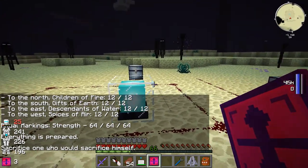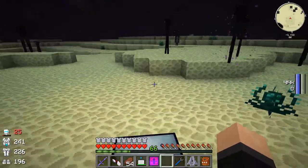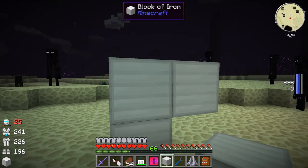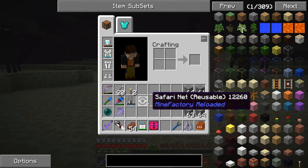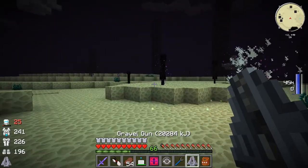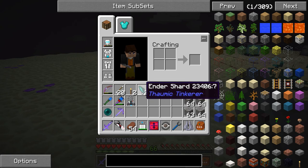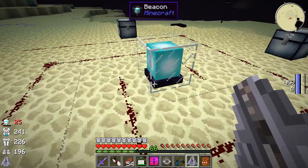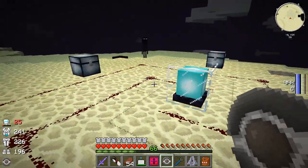'Sacrifice the one who would sacrifice himself' - so this is the final piece of the riddle. If you still don't want to find out how this happens, obviously skip forward a couple seconds, but this is what's going to happen. Next, what we need to do is build ourselves an iron golem and put him here. He'll go nuts on these Endermen, but we'll catch him before he can do too much damage. We're going to have enough trouble in a second here.